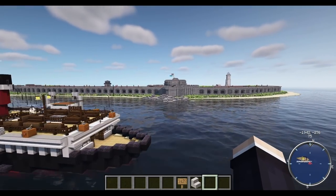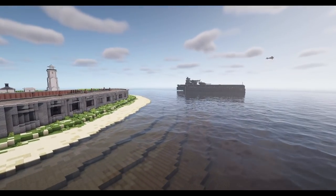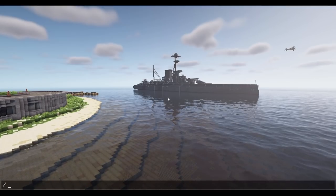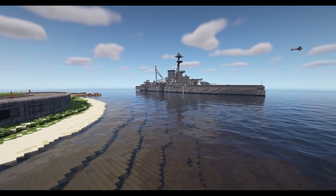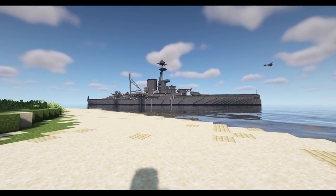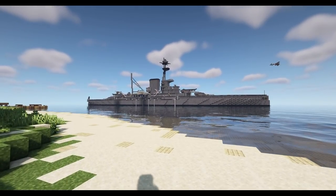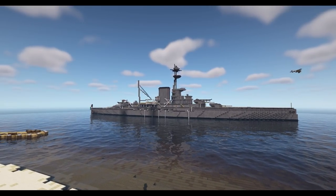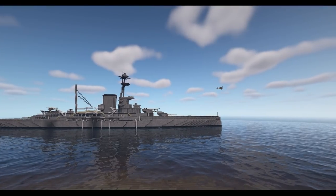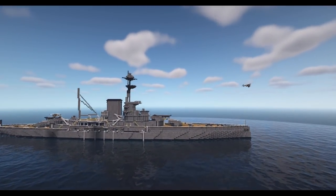I'm going to carry on over this way from Hearst Castle towards what is just a large beauty, and I'm going to change the time quickly just so we can see this. Ain't she a beauty? This is the HMS Duke of Edinburgh, the largest and most powerful ship in our fleet. And by fleet, I mean fleet — let me show you the fleet in a second.